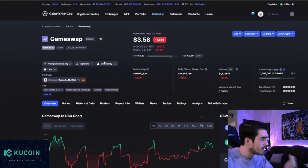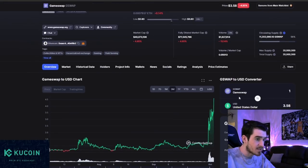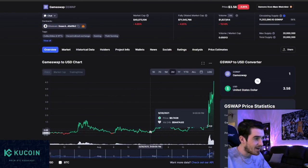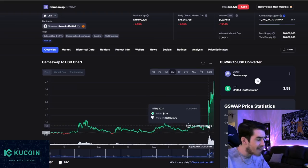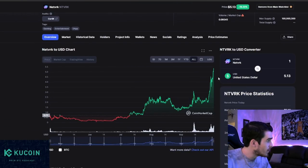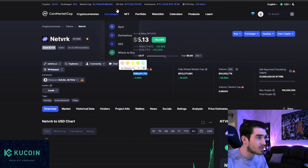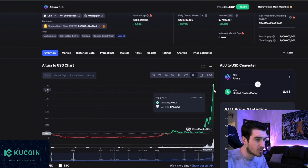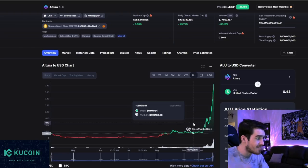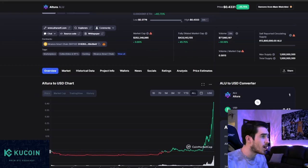Netvark is going absolutely crazy and at this market cap it's easily a 500 million-plus project. Altura still has value — if you got in at $0.06 to $0.07 from the Telegram chat, you're at a clean 6x minimum. Altura is easily a billion-dollar project; I think it's going to hit a dollar very soon. They just got listed on Gate.io, and I believe a KuCoin listing and other mainstream listings are around the corner. Right now it's really just on PancakeSwap, Dodo, and Gate.io, so the trading volume could go a lot higher.